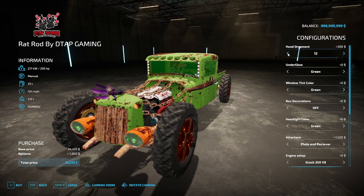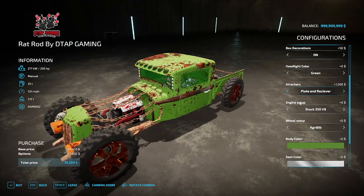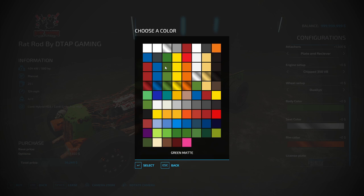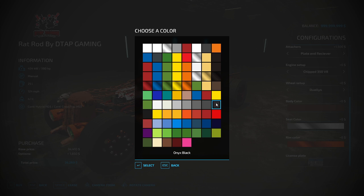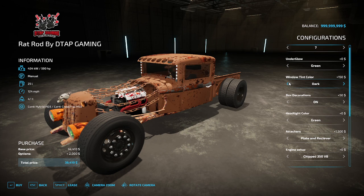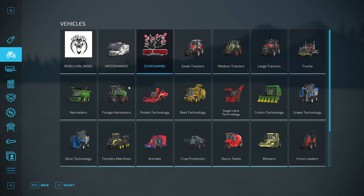This car right here - my brother Ricky, aka DTab Gaming, made this car. As you can see up in the top left, this car looks like, I guess, if mine and his had a child. So of course, me being me, I want it. Let's make this look like an actual rat rod - just because this is what I would do if this was real.